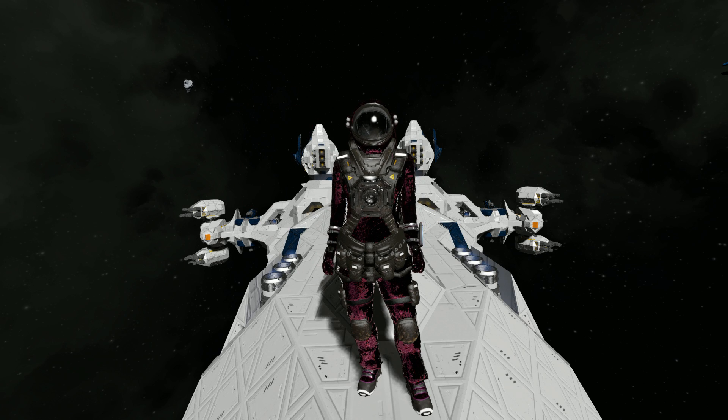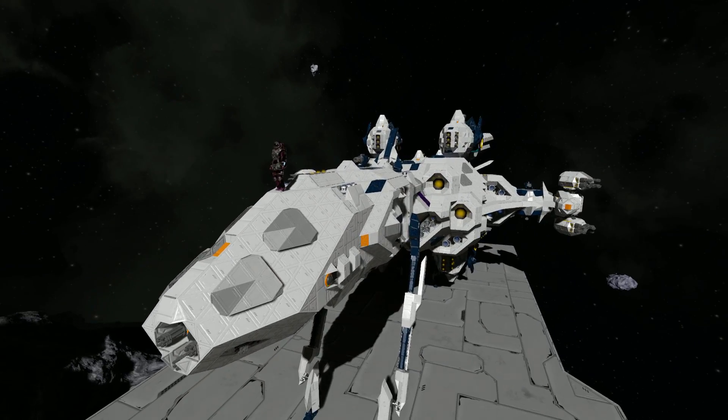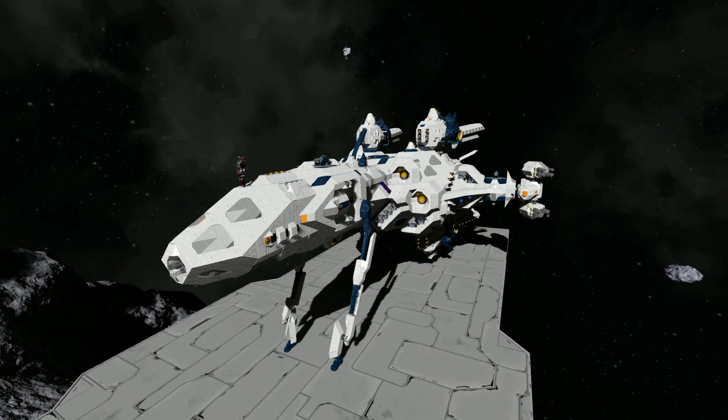Hello and welcome back to another Space Engineers Showcase video. I'm once again taking a look at one of your designs recommended in the comment section. Today we are looking at the SFF Tiger Claw, which was on the front page of the workshop and also recommended to me. It's impressive — another one of these ships with a transforming mechanic, so it's going to be a rather interesting one.